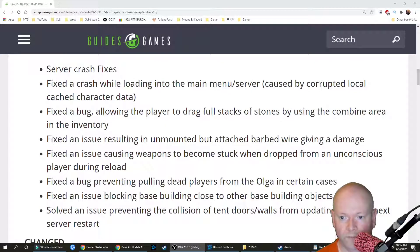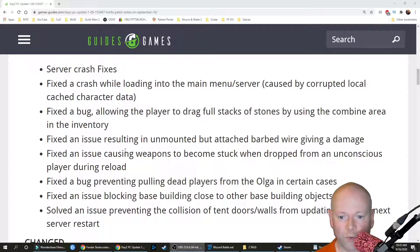So the fixes. Fixed some server crashes, or a crash while loading into the main menu or server caused by corrupted local cached character data. Fixed a bug allowing the player to drag full stacks of stones by using the combined area in the inventory. I see you.